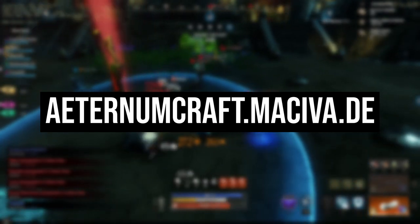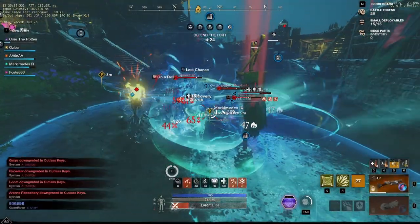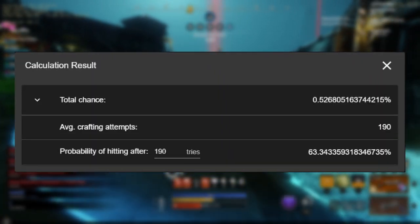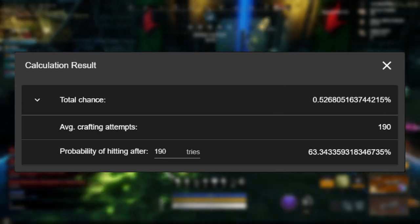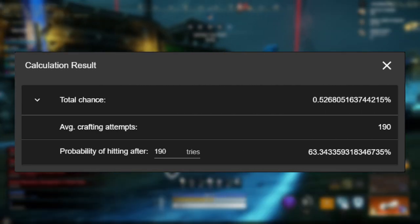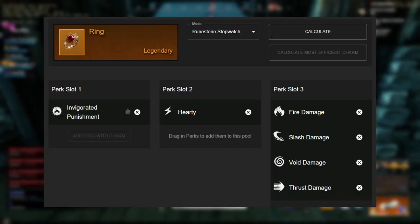I use this website to calculate it, so I'm going to go with runic stopwatch first. How many rolls to get best in slot? Well, we're going to have to do about 190 rolls, which gives us about a 33% or 63% chance of rolling one best in slot item with these damage slots.